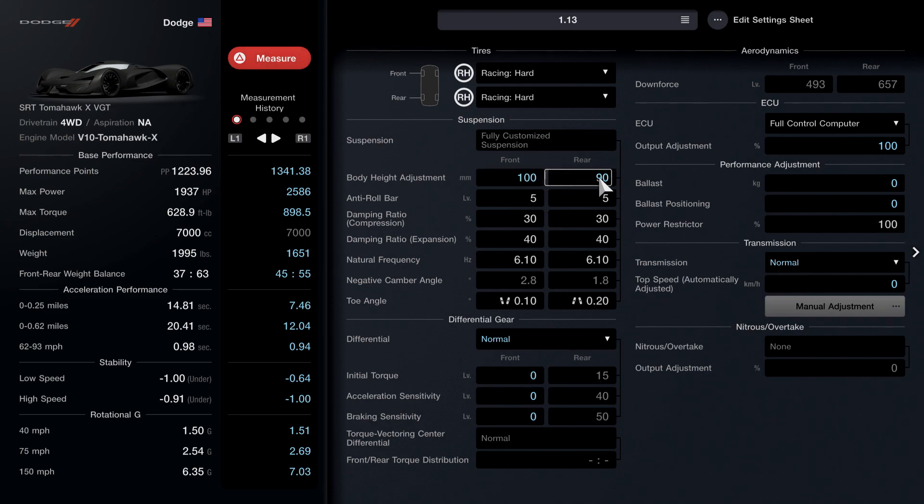Once you guys throw racing hard tires on, come down here to the body height adjustment and adjust the front to 100 and leave the rear at 90. We're gonna leave the damping ratio — we're gonna want to change the front damping ratio to 32. Change that to 32, leave the other one at 30. For natural frequency, leave that. Come down to toe angle and change the front toe angle to 0.15, and leave the rear at 0.20.